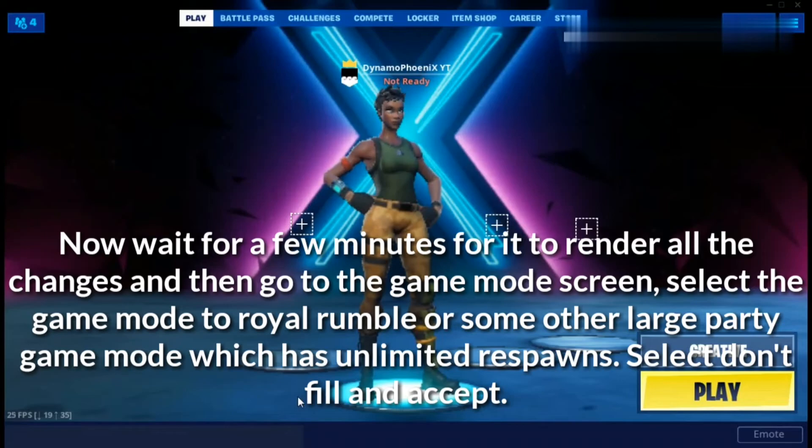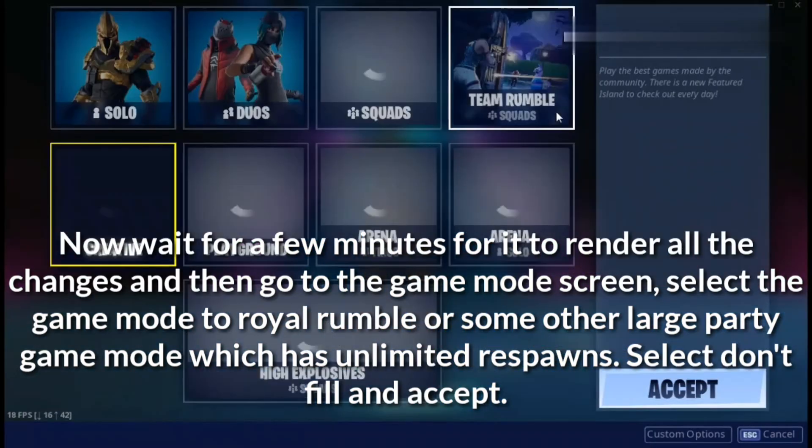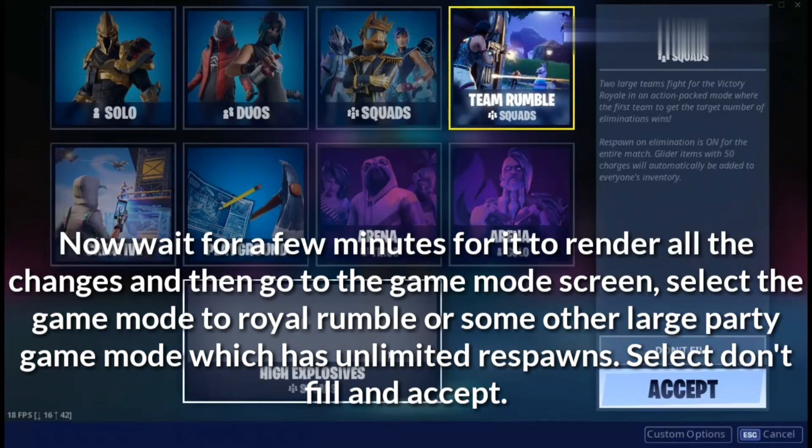Now wait a few minutes for it to render all the changes, then go to the game mode screen. Select the game mode to Royal Rumble or some other large party game mode which has unlimited respawns. Select "Don't Fill" and accept — Don't Fill will help you get higher ranks and higher XP.